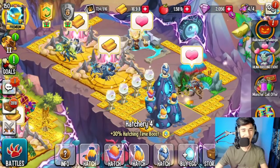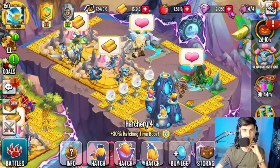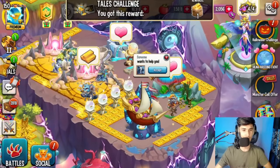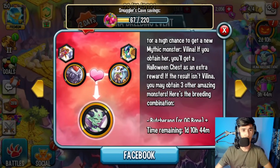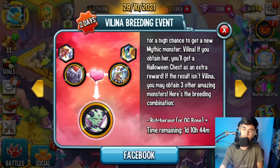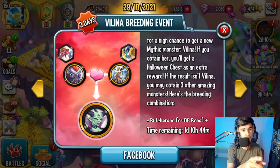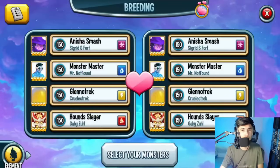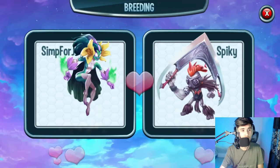I'm going to finish up Moon Haze with 100 cells to max it out — it's a rank four. For the breeding event, all you need is Butchering with Baron X. If you have all four monsters, I recommend doing an X combo: combine the nature monster with Butchering, and then Baron X with OG Bone. That way you double your chances.